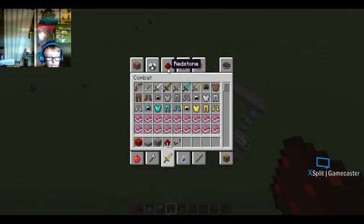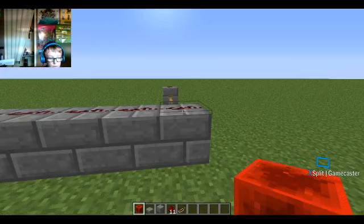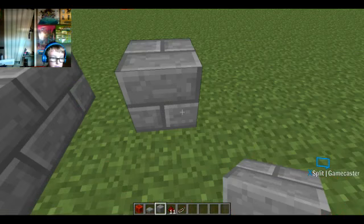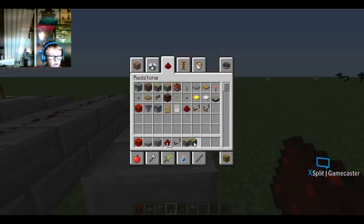There are some other cool things you can do. This redstone block is another interesting one — it stores redstone power and powers anything adjacent to it. The best way to use redstone blocks is with sticky pistons. If I come over here, make a little corner, and put redstone there, you need redstone going into the block like this.